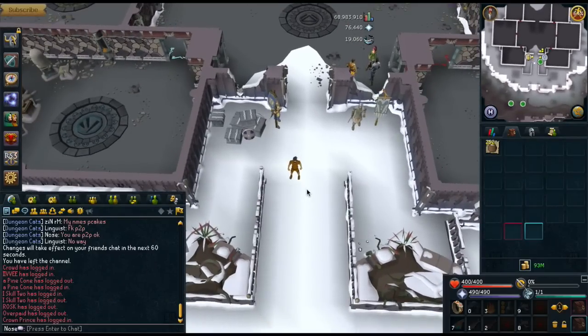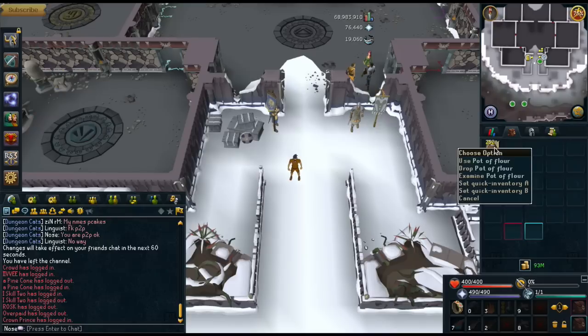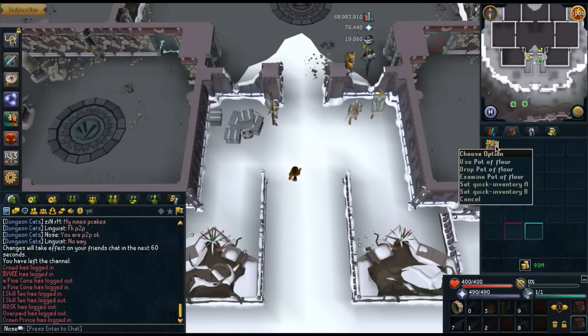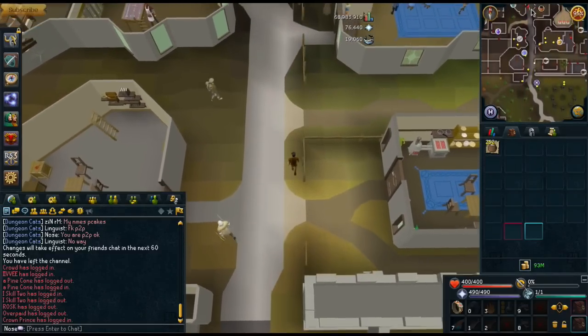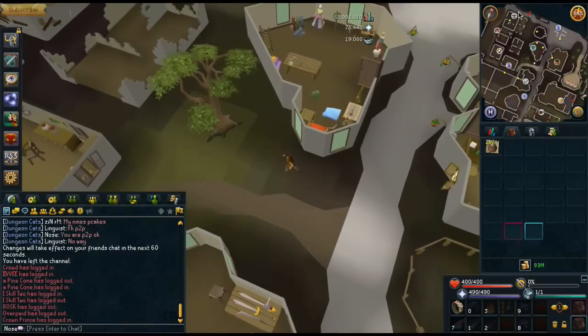Alright guys, I'm back. I just did this method for six minutes and 15 seconds and I've got 252 pots of flour. So pretty much you can get 500 in 12 minutes, which means you can do 1,000 — that's how much you can do in a few hours because you have to wait for the pots of flour to reset. So you can do 1,000 in about 25 minutes. One thing you can do if you have the Explorer's Ring is recharge your run so you don't have to go to Daemonheim, so you can bank faster.